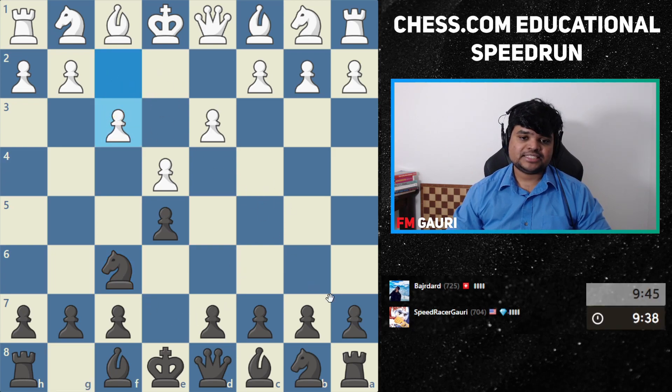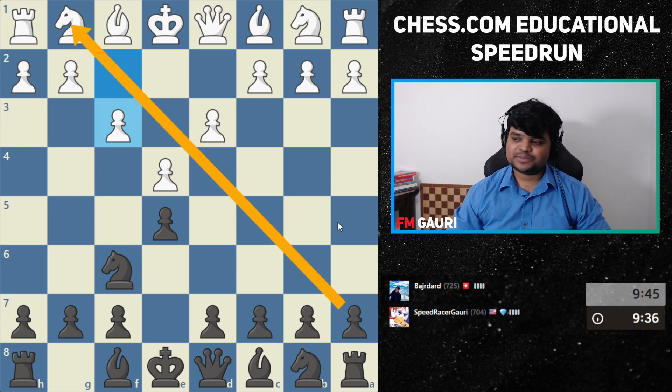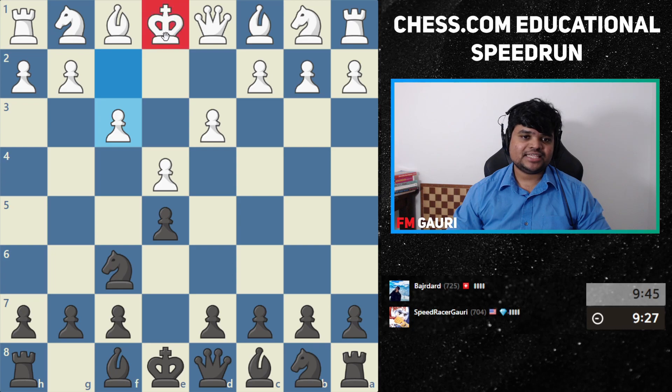Feingold is going to be very sad about this move — put the emote, guys. This is not a good move. When your opponent's king might even stay in the middle for a long time, we're trying to play d5 to blow up in the middle.